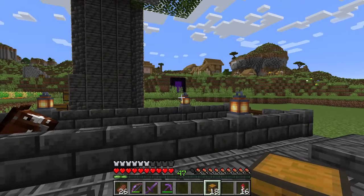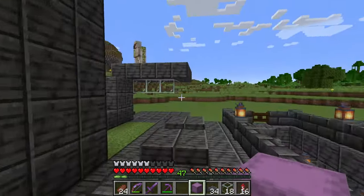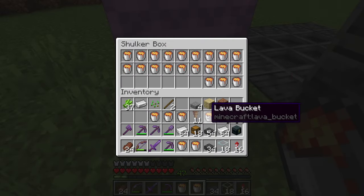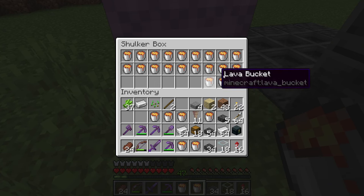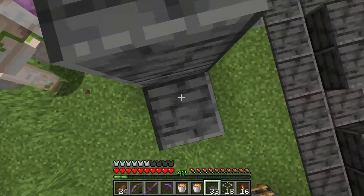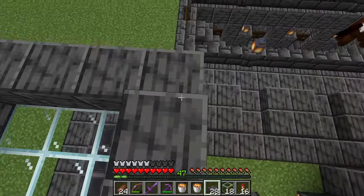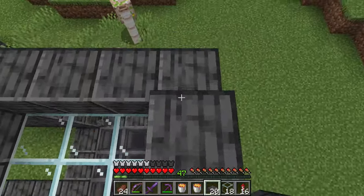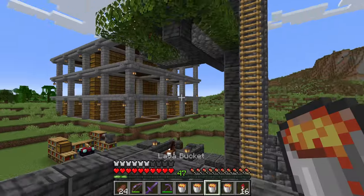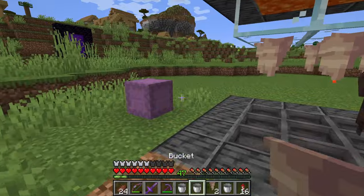Now the lava farm — let me pick some glass and some dripstone. It's too close to the iron farm, but that's okay. I can place slabs and with the slabs they should no longer be able to spawn. One, two, three, four, five, six, seven, eight, nine — that's perfect. Now we need to place the slabs just to prevent the iron golems from spawning over here, because I don't want to break that farm. Then we just need to place the lava and the dripstone — and there we go, it's done. The lava farm is finished!